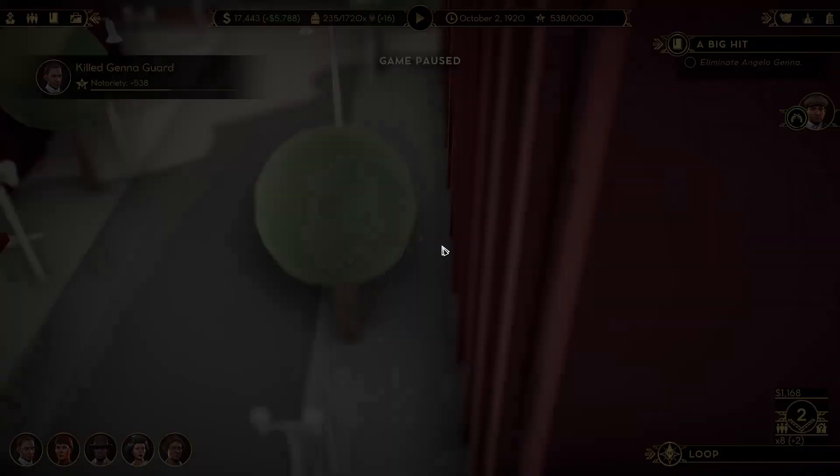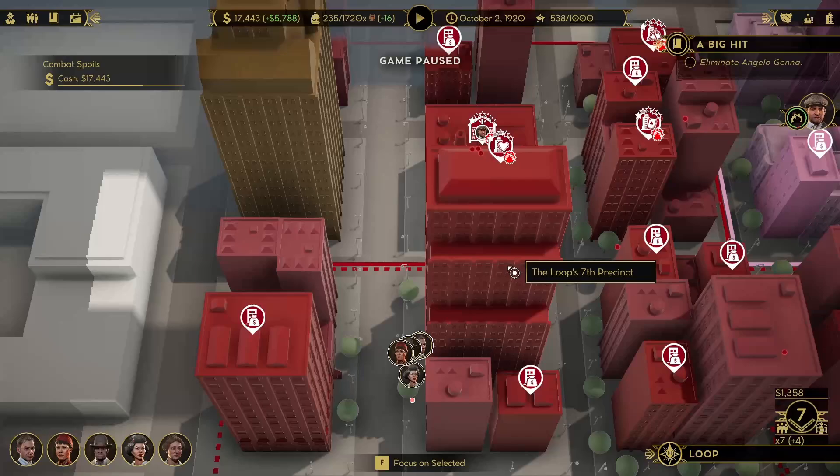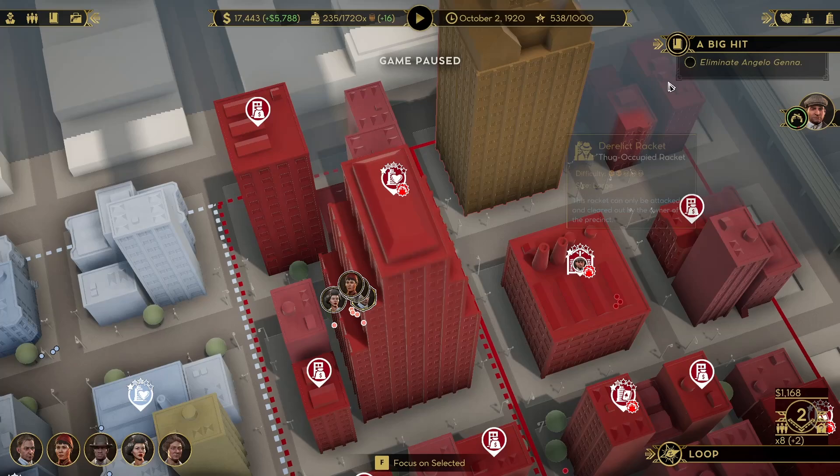We did it. Lots of baseball bat for us. This has been ransacked. It's not being shown to us, right? Because this clearly should be the safe house right here — the little building right here. So they want us to hit this? Because we hit everything.